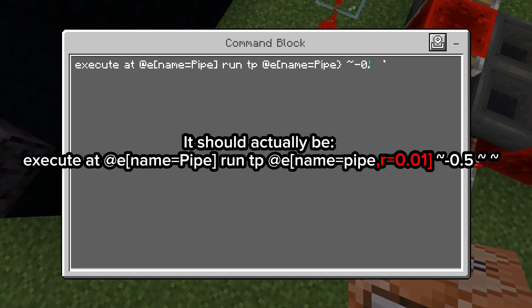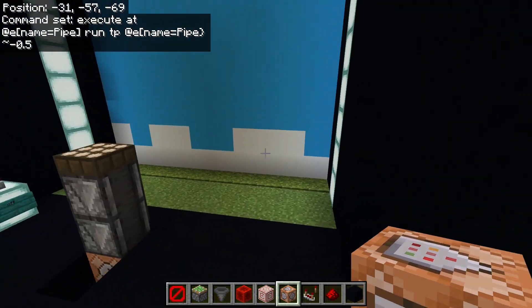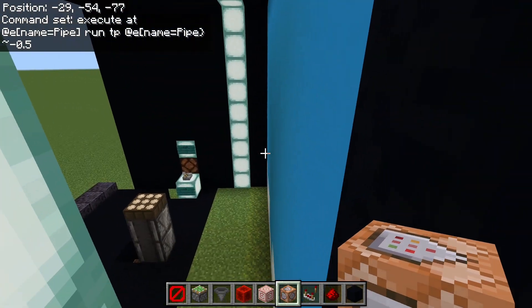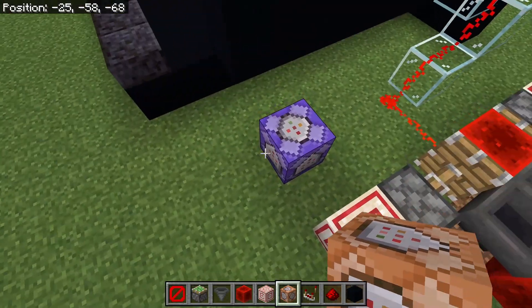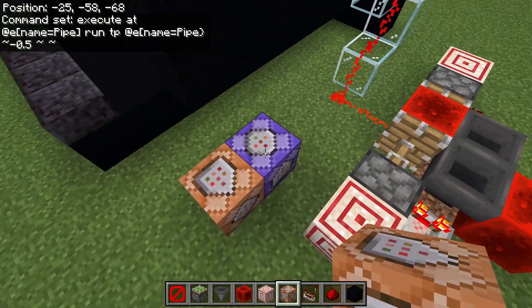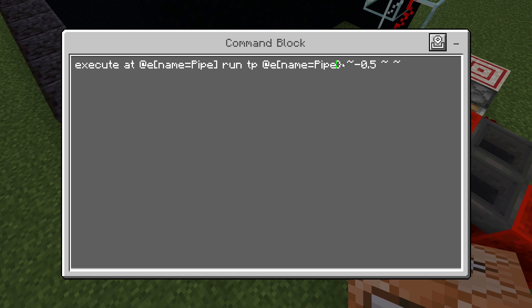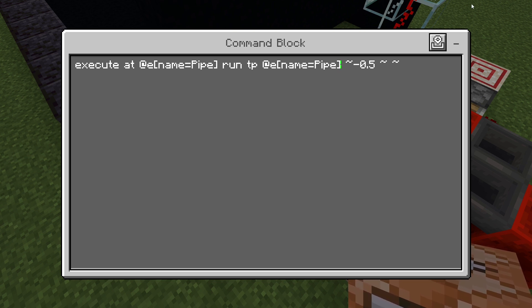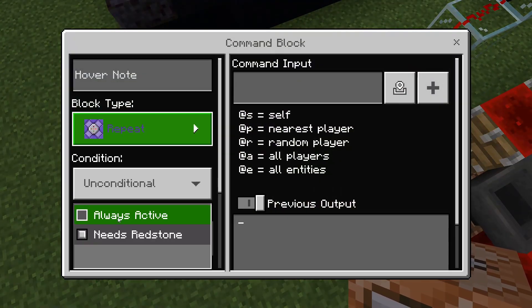Then we're going to put tilde negative 0.5, which is going to move it in this direction — whichever direction that is for you. For me it's negative. Then tilde and tilde. That's the movement command for the pipes.